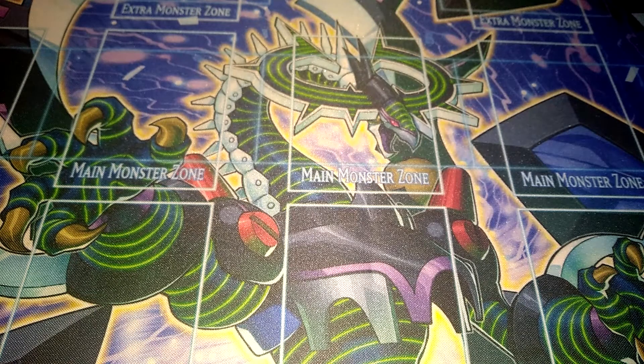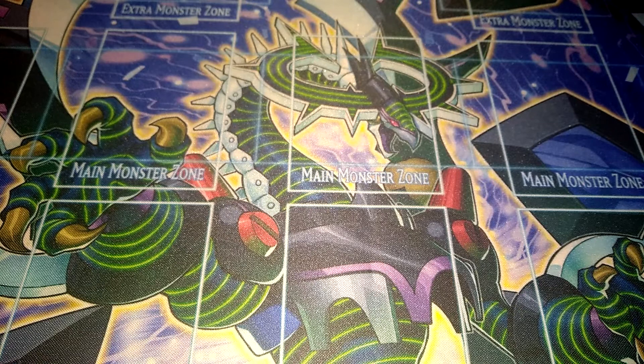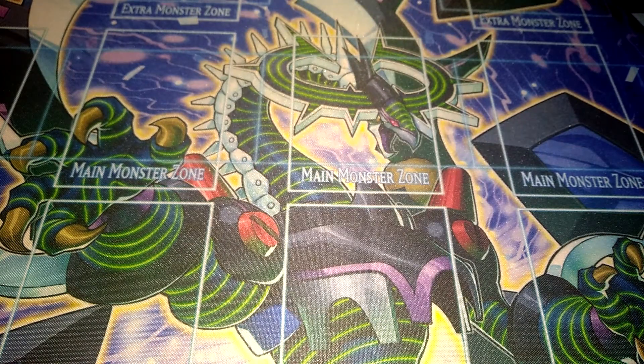So first the monsters. I use Triple Rocket Tracer, the main combo piece of the deck — really amazing, a level 4 tuner that can summon rockets from the deck. Then one Rocket Synchron, a level 1 tuner that can revive dark dragons from the graveyard. Then the rockets that, if they are destroyed, get another rocket from the deck in the end phase.